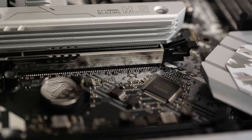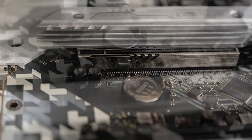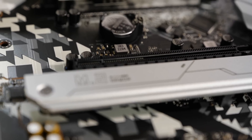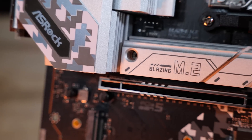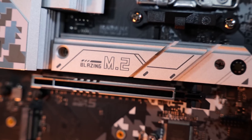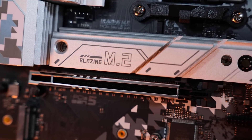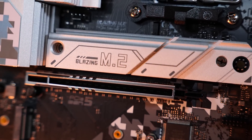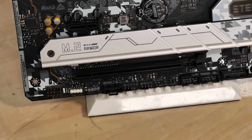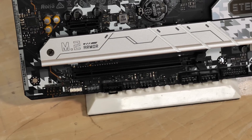We have one PCIe 5.0 slot for our GPU — that's x16 — and we have one PCIe 3.0 x4 slot directly to the CPU. It's moved up a little bit in this version of the Steel Legend; it's at the very bottom on the X670E. The X670E also has an extra PCIe 5.0 slot, which is nice, but there's not really a ton of differences there.